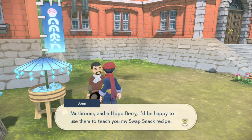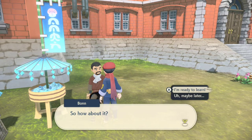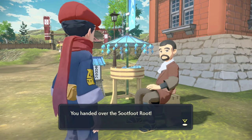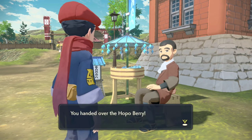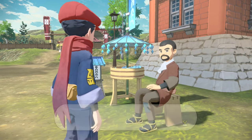If not, you're going to have to head over to the Crimson Mirelands. Make sure you try and buy all these in Jubilife Village and you should be able to get through this really quickly. Once you're done, he will make the Swap Snack for you and you'll also get the recipe for the Swap Snack. The Swap Snack is just one of those items that help you in battles — it'll swap your attack and your defense stats.